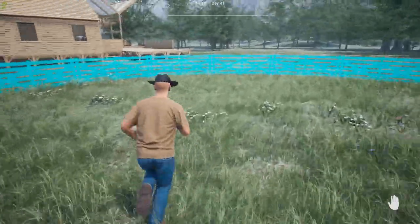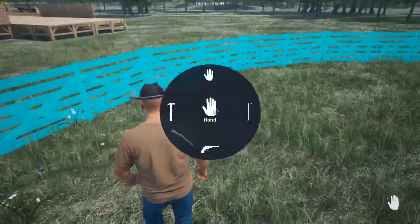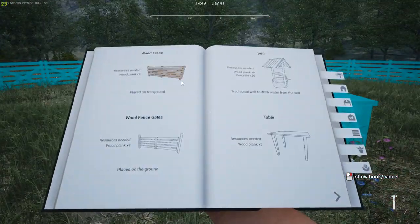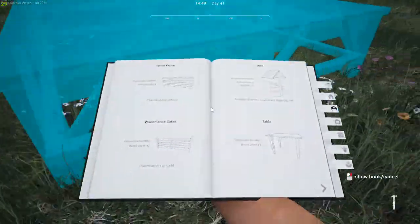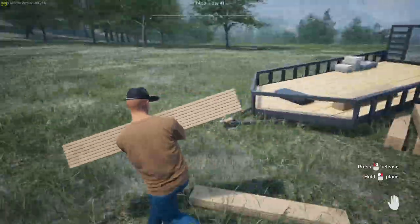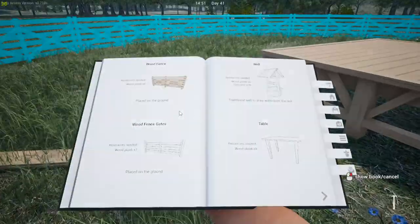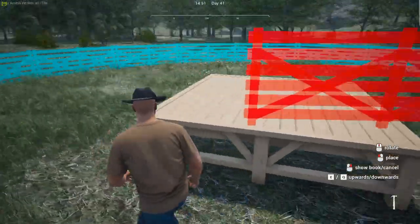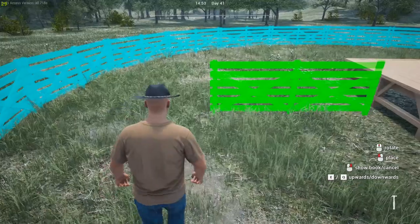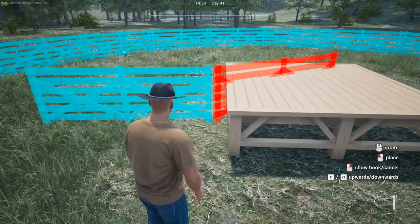One thing to note: you cannot go in the opposite direction, and you cannot put fences on foundations. I'll show you that real quick — fence myth busting here. You cannot build a fence on the foundation, and even if you put it right here it's still gonna clip into it just like that. So yeah, that's not an option.